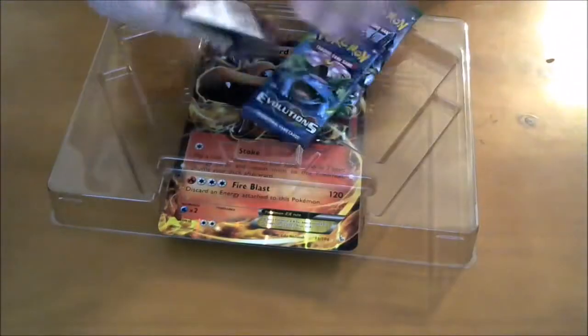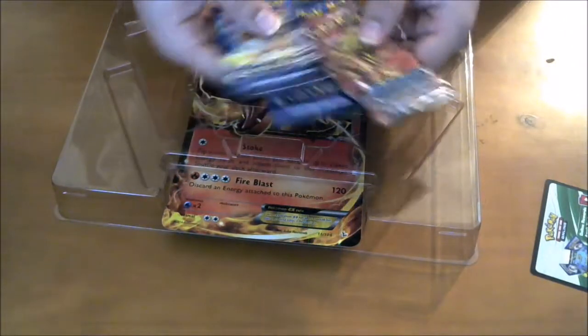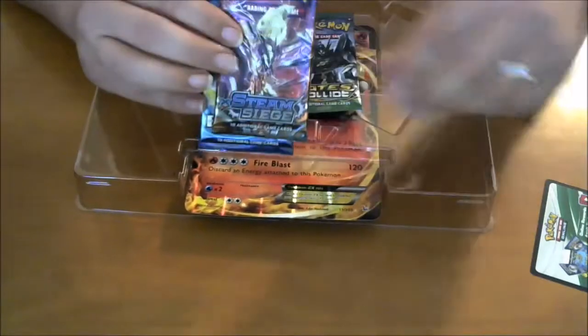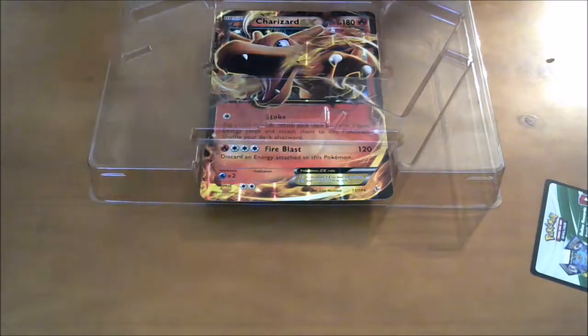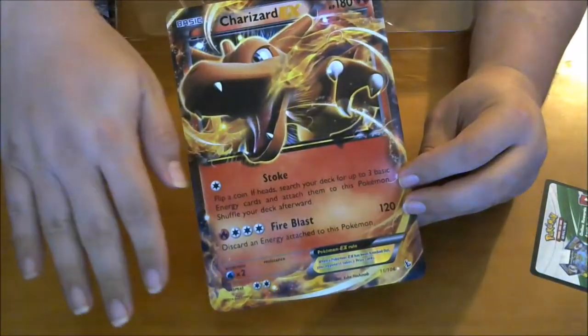And then of course we got the 4 packs, the online card, and it comes with 2 Evolutions packs, a Steam Siege and a Fates Collide. Now this is also really cool — obviously I'm not going to use this, but the coin is huge. I'm a big guy and I have a big hand, so this thing is huge. That's awesome. This is actually a really cool little view if you put it in the corner there.